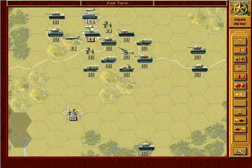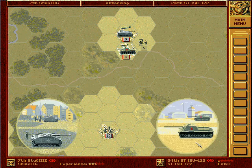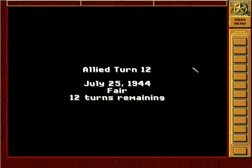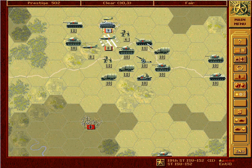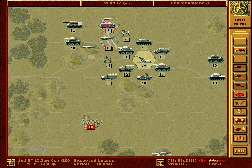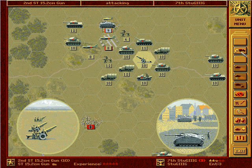Maybe we'll have time for another turn this video. Let's see what the Axis do — they're probably going to press some attacks here. Yep, they attack the ISU which is poorly inexperienced and will get destroyed of course. It wasn't complete madness to put the infantry in there because it does have artillery support. We bombard with artillery — not that it's likely to have an awful lot of effect, but it'll reduce the entrenchment values. Oh, and it did have an effect as well.